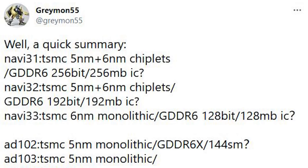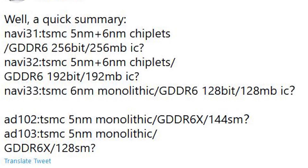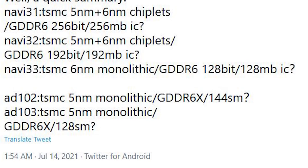I'm also told there are two manufacturing processes employed by AMD to produce Navi 31 and 32. TSMC on the 5nm process will produce the GCDs, and the cache will be produced on the 6nm process. Interestingly, as I was told this, someone else leaked this very same information on Twitter — they said Navi 31 is 5nm and 6nm chiplets, GDDR6, 256-bit bus with a 256MB cache. However, I'm hearing the cache is more than that — I'm being told it's 512 megabytes, and I've now been told this by three people, though it could be incorrect.